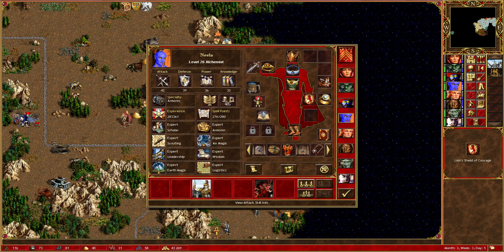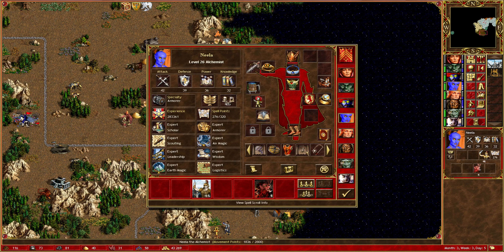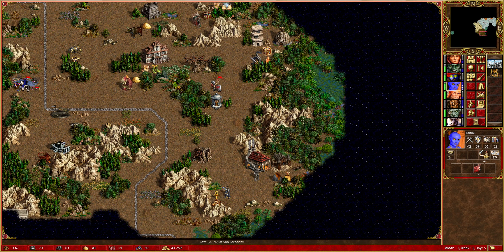Now 42 attack, 32 knowledge which has limited use given our Wizard's Well, but 36 spell power and 39 defence is really nice — that's kind of as much defence as we'll probably need. Even in the late game, it's unlikely that the AI heroes will get high enough attack to actually make a difference. But we'll see. Armourer is super strong on Neela, not that that has any relevance I suppose.